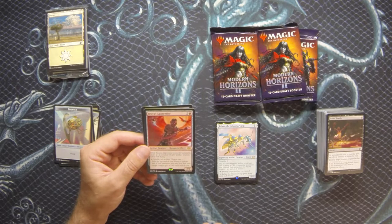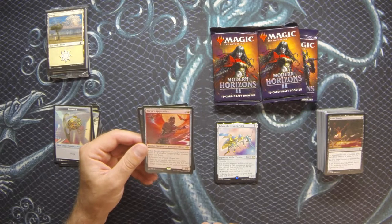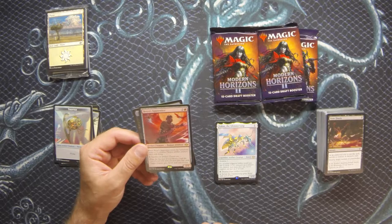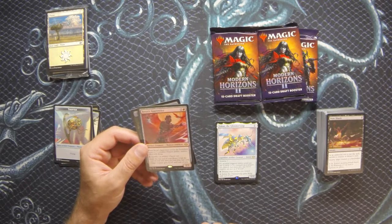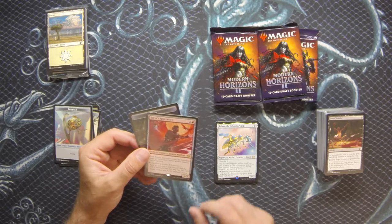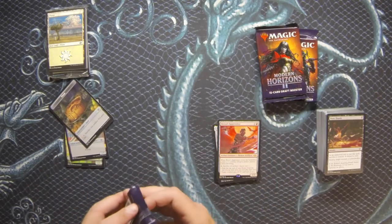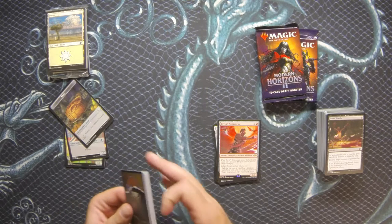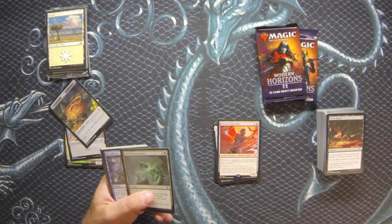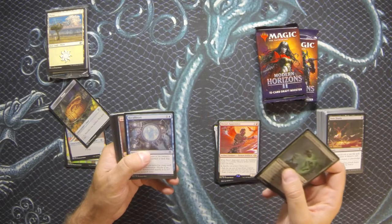Here we have Brea's Apprentice in our rare slot - two and a red for a 2/3. When it enters the battlefield, create a 1/1 thopter artifact creature token with flying, and you can tap and sacrifice an artifact to either exile the top card of your library until end of your next turn and you may play that card, or target creature gets plus two plus zero until end of turn. It might be a good support card in a Brea artifact deck. A 2/3 for three is already on rate, and getting an additional 1/1 thopter on top is huge.